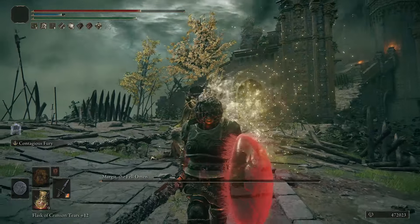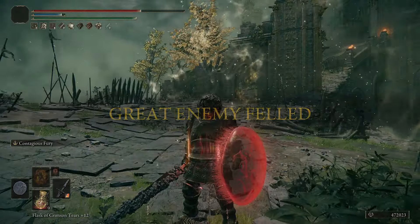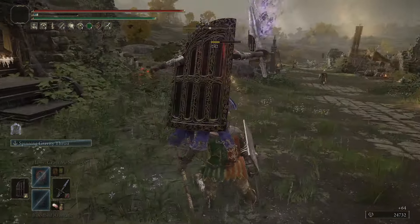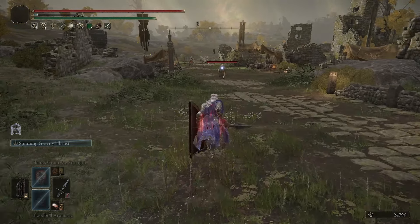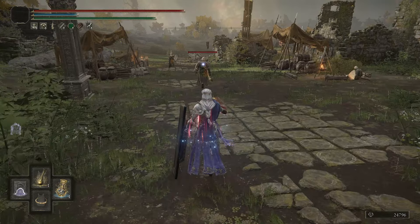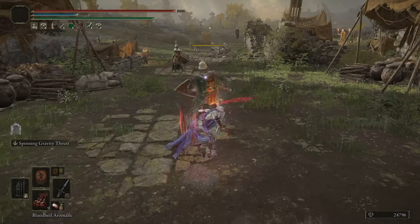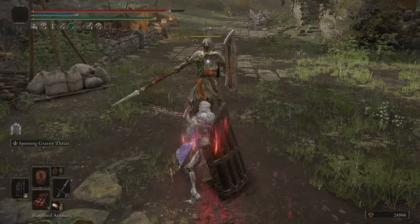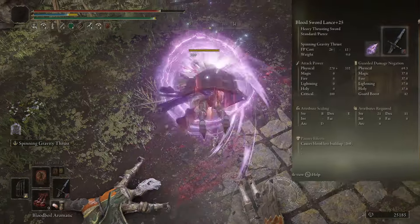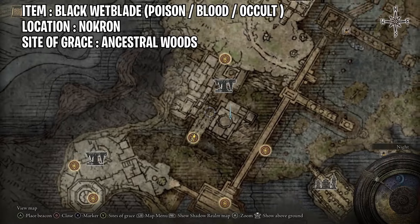For the first build, I don't want to change the ash of war, so we will go with Spinning Gravity Thrust. It's a really cool, basically anime-style attack - you're jumping into the air, start to spin, and destroy your enemies. This is good because you'll be able to do a lot of attacks in a short amount of time, and that's why we want to change the affinity on our weapon to make our Sword Lance a Blood Sword Lance.